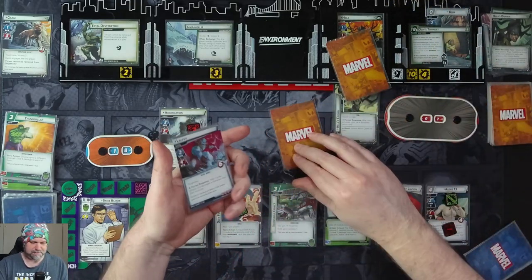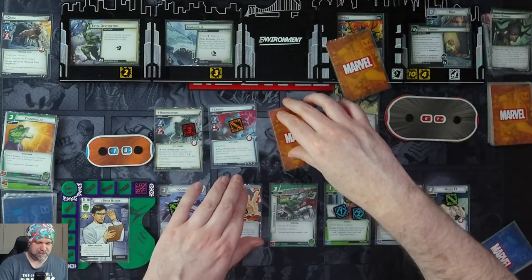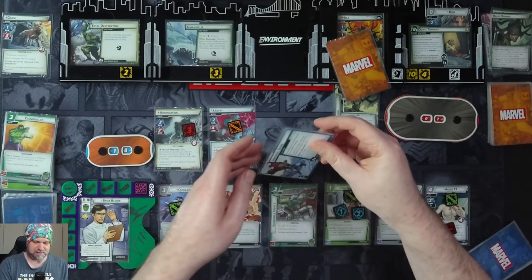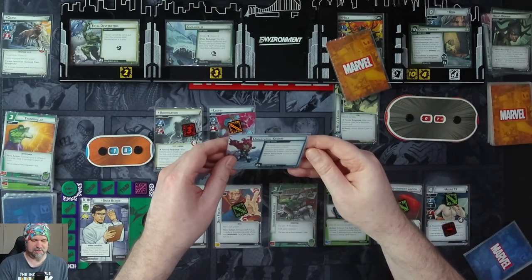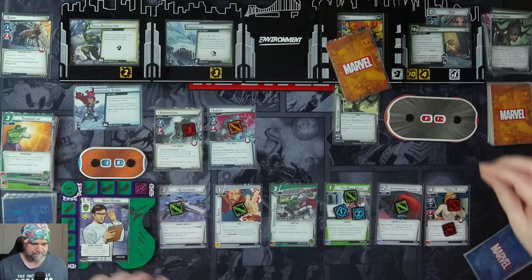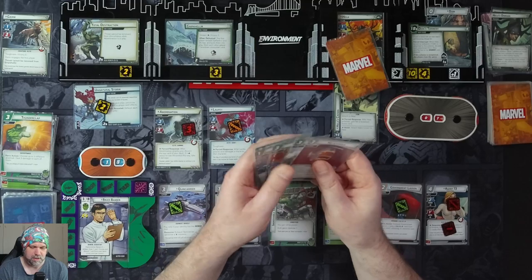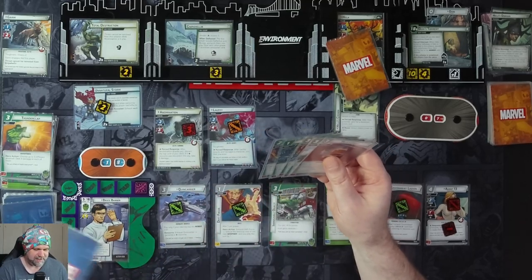Get our two encounter cards. Laufey comes in with Tough. If she attacks and damages a character, they get stunned. We also get Unnatural Storm — heroes and allies cannot be readied by player card effects when revealed, and exhaust each ally in play. We'll use Experimental Research to draw a card, discard a card. We get Hulk Smash.